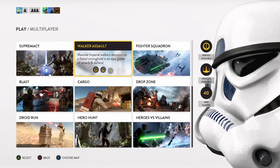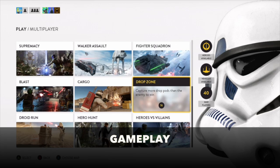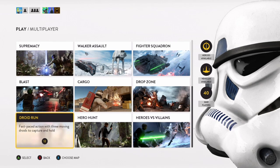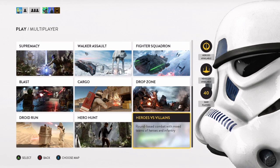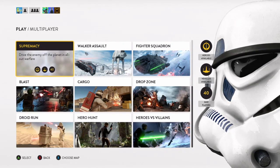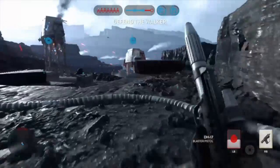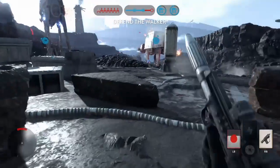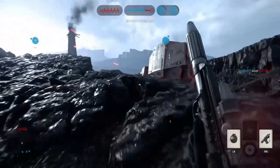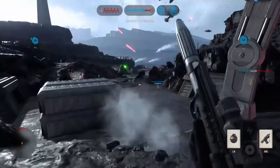Next up is arguably the most important aspect: the gameplay. There are nine different options for what you can play — things like Fighter Squadron, Walker Assault, Drop Zone, Hero Hunt. I've pumped quite a bit of time into each game mode, and you've got some winners and some losers. Personally, I'm a big fan of Walker Assault, which we saw in the beta. I love the massive scale of it — the AT-ATs, AT-STs — it's a proper battle. It's like nothing you've seen before in a video game.